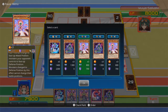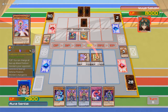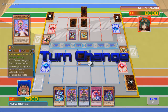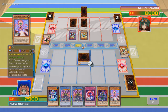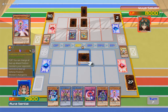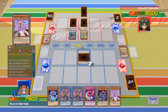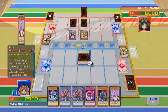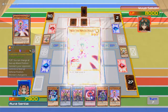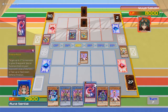I can change him to face-up defense position. If monsters are changed to face-up defense position by this effect, they cannot change their battle positions. Unless somehow that gets negated too. That defense is 2000 and that one's 1800. Might as well do this now. Come on! You had a Breakthrough Skill!